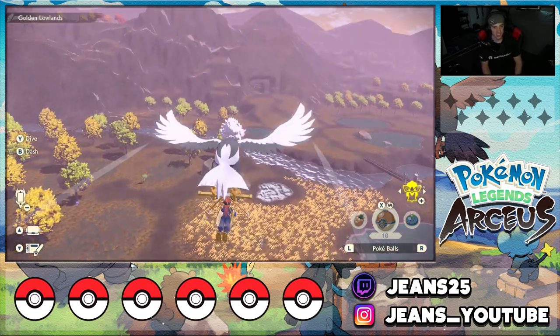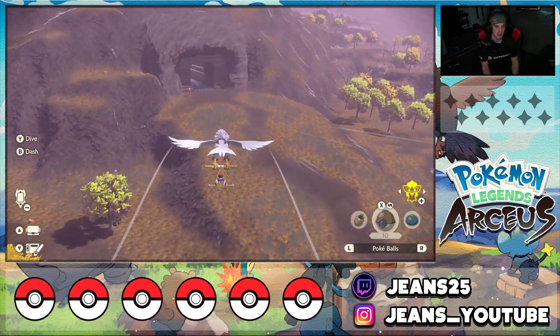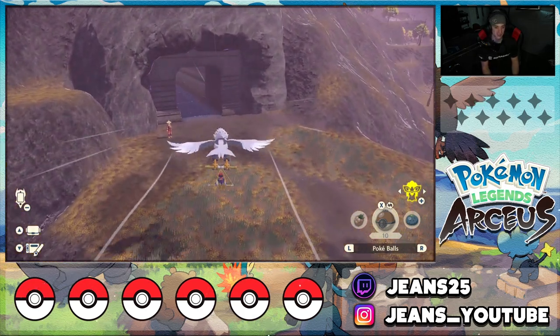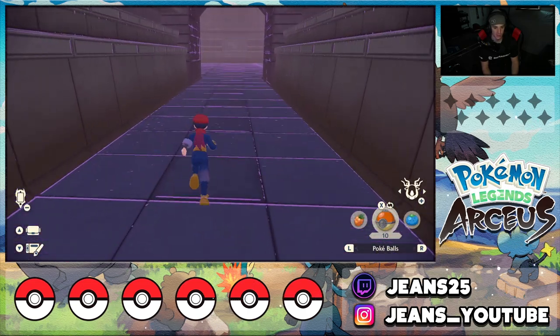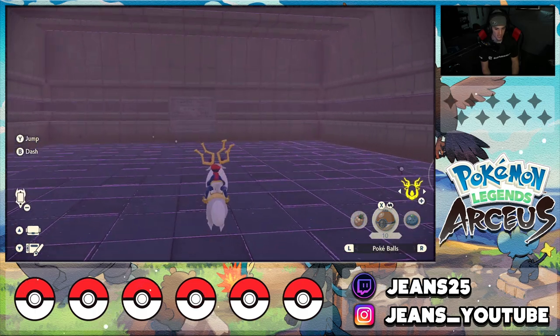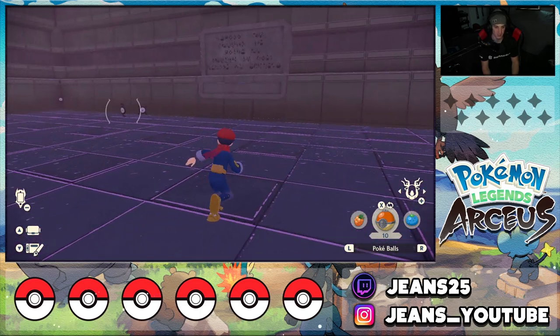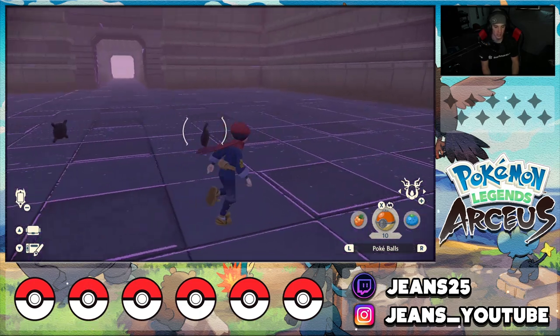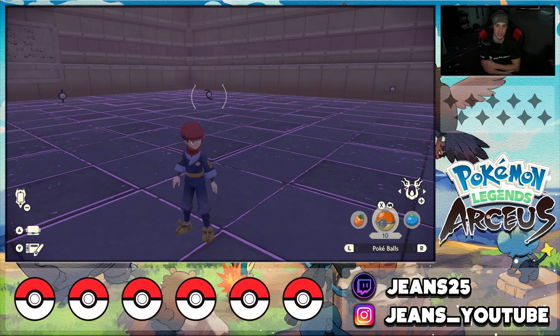Now heading to the Solaceon Ruins in the Crimson Mirelands to show what happens when you collect them all. The ruins are right here. Now that we have them all, run through with Wyrdeer — and look, Unowns will start to spawn here alongside alpha Unowns. You can get shiny ones and catch as many as you want. Guys, that's going to be it for today's video. If you enjoyed, smash that like button and subscribe so you know when my videos go live. Thank you for watching — see you on the next one!